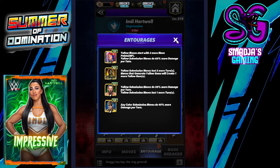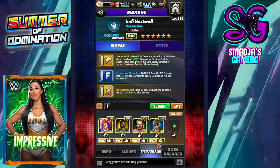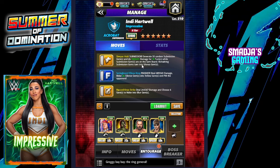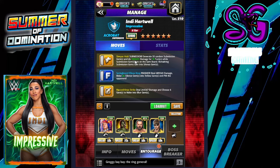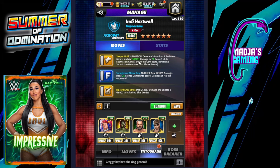Without having Tatanka at 26k and Logan Paul at 26k, look at this — 1,355,231 damage for 10 turns. That's 13.5 million damage. I don't think a six star bronze will survive.